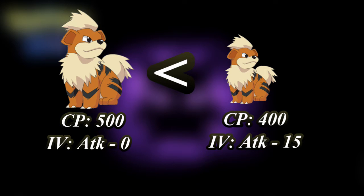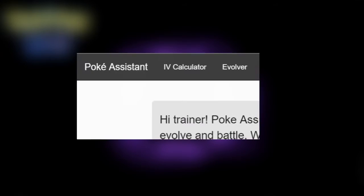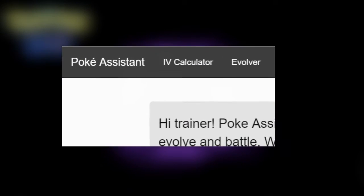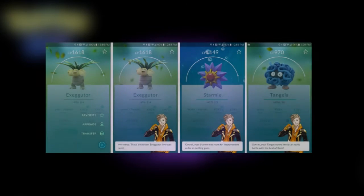So you're probably wondering how in the world can I find out my Pokemon's IV. Initially people started logging into certain third party applications for exact IVs, but Niantic themselves have introduced their own system called the appraisal system to classify how strong your Pokemon really are, and in doing that they have shut down those third party websites.